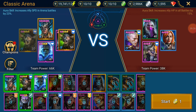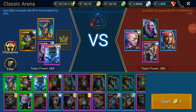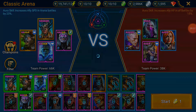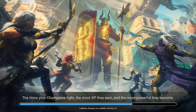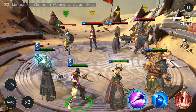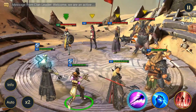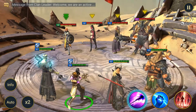I can either give him plus 23% speed or plus 33% HP in the aura. I'll try the speed aura first. With the speed aura, as you can see they all have a ton of health, and I'm going almost twice as fast as their slowest guy.